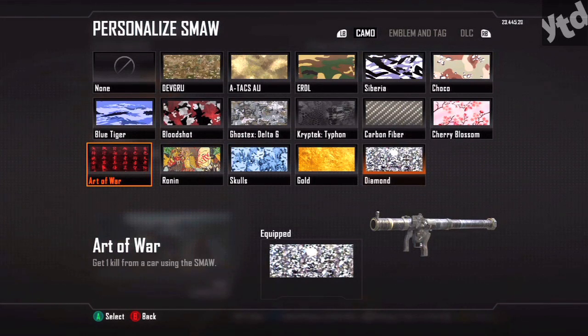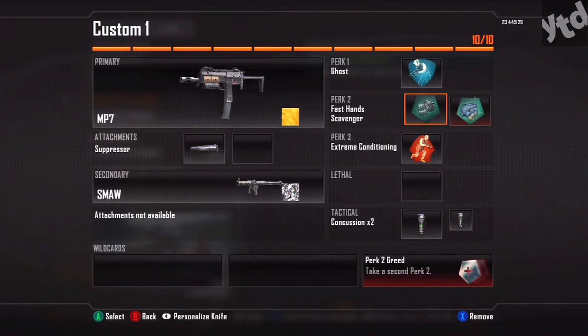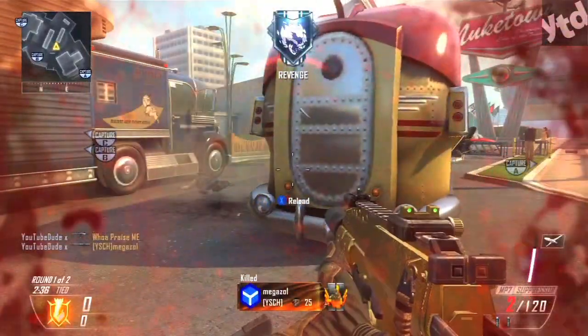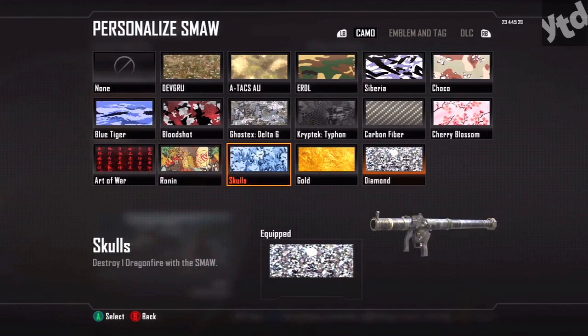Ronin: get five double kill medals using the SMAW. This is actually very easy. I recommend Fast Hands — all you have to do is shoot someone with your gun, swap over to the SMAW really quick, and hopefully there's someone nearby. Blow them up and that counts as a double kill. You don't need to kill two people with one rocket.